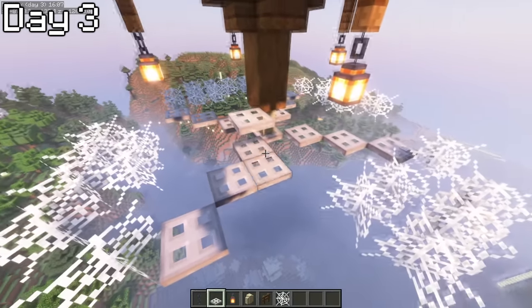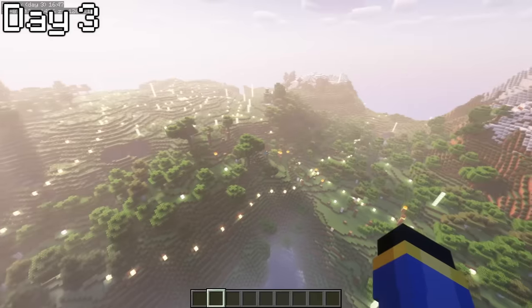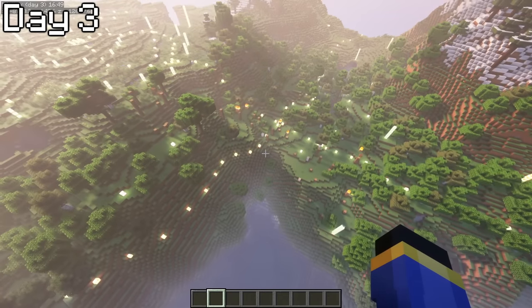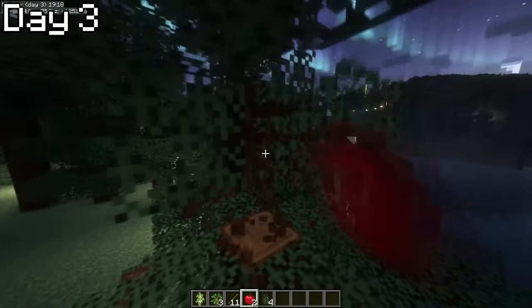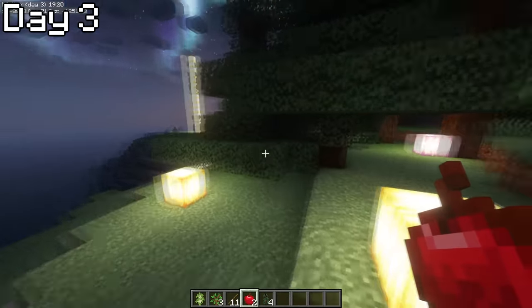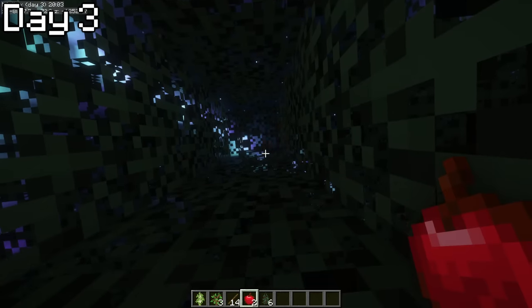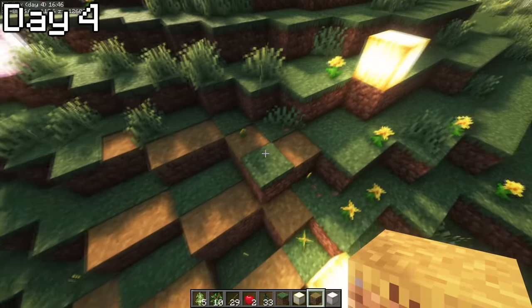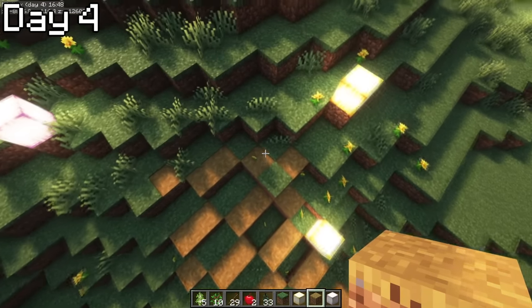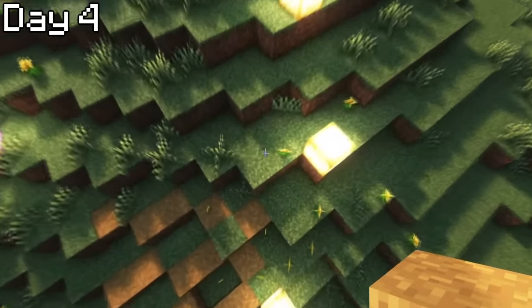As day three began, I made my base even better by making it look like it was actually flying. Finally, most major locations and pathways were laid out, and I was now ready to begin the building itself. As day three continued on, I began clearing out the trees that would be in my way for the road. I planned to start from down here and work my way up, creating the roads first, then the structures themselves. My road style would be quite simple — pathways and oak slabs. I actually do change this road design later, but this still looks pretty good.